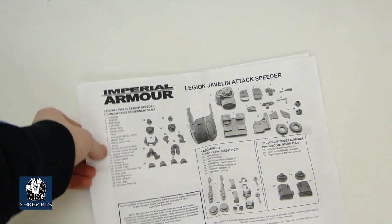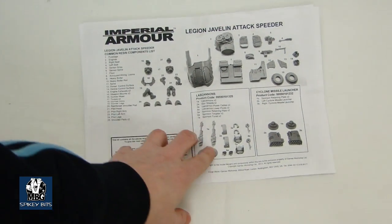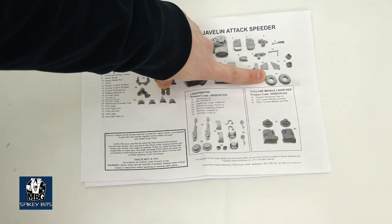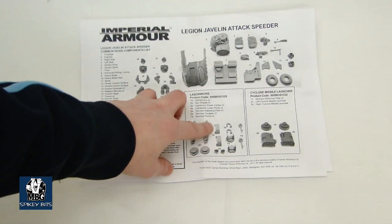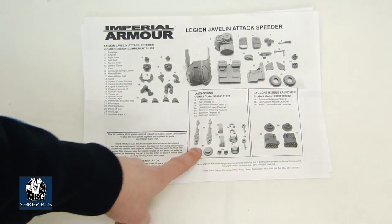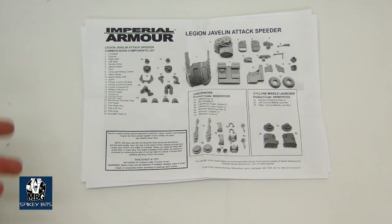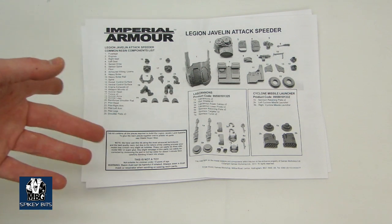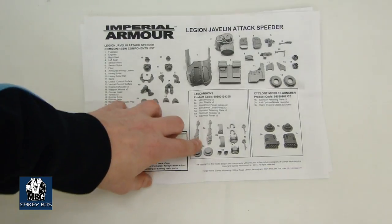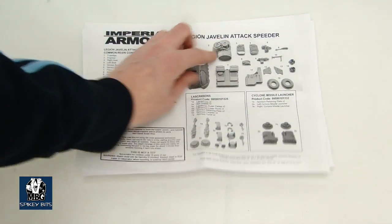So this is the Javelin kit from Forge World and it's definitely a neat kit. It's got a lot of cool things I wanted to show you. So let's take a look at it. There's the instruction sheet — I just wanted to show you the two different variants. You've got the Las Cannon variant and the Cyclone Missile variant here, which basically lock into these turret or sponson rings. This version has an armored collar. You'll notice that these components are actually very similar and also reused from the Predator as well as the Sicaran, and I think the Spartans. For most of the Demios pattern Predators and other Rhino chassis style vehicles, they're reusing a lot of these components here.